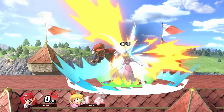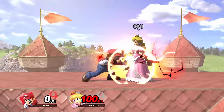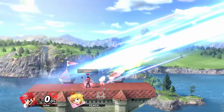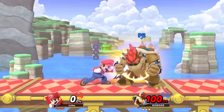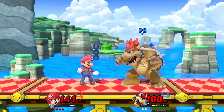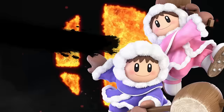Instead of health bars, players have percentage. Each attack deals a different amount of percentage. The more percentage the opponent has, the further they will get launched. The basic objective is to build up percentage and then launch the opponent as far as possible to score a kill. Rage means that the higher percentage you have, the further your attacks will launch the opponent by a slight amount.